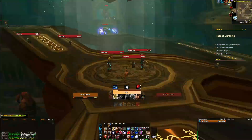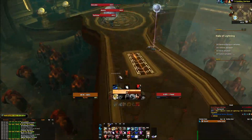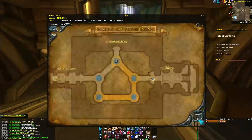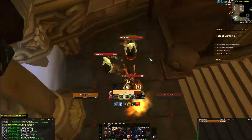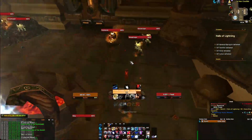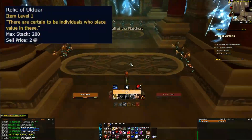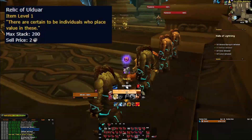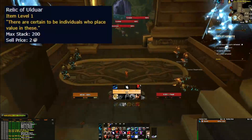Halls of Lightning in the Storm Peaks is a dungeon not many people know of, at least in the gold-making sense. This dungeon provides a steady stream of Wrath of the Lich King transmog which is not super high priority with most transmog farmers. On top of transmog you can get Frostweave Cloth, but most importantly Relics of Ulduar. These relics are used to gain Sons of Hodir reputation and many people just don't want to farm them, so they buy them off the Auction House.